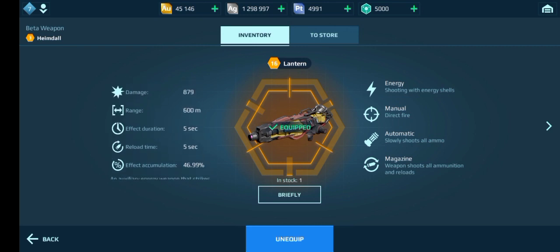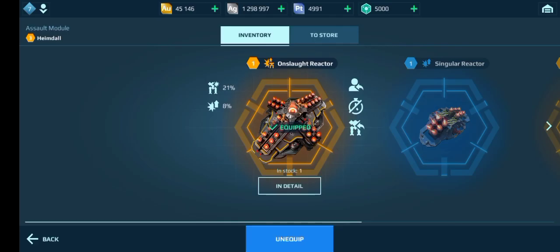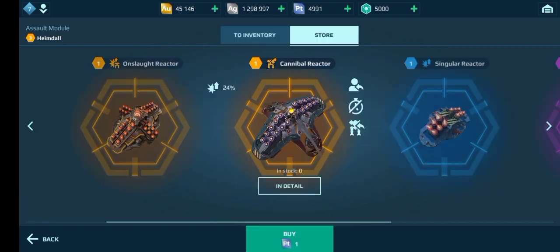That Lantern isn't on this test server right now. Another thing I've noticed is there is an Onslaught reactor — I'm not entirely sure what this does, but as you can see it kind of just looks like the Cannibal reactor, so I can't really tell the difference. Let me guys know if you know what the difference is.